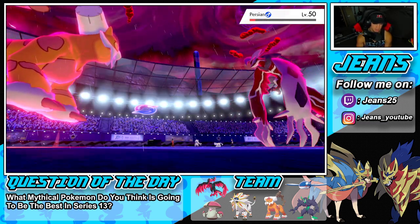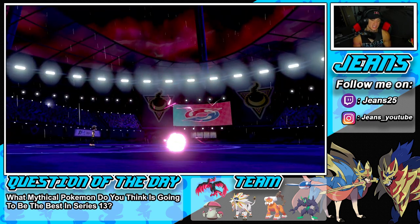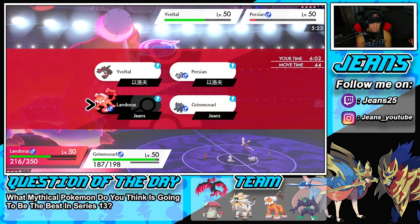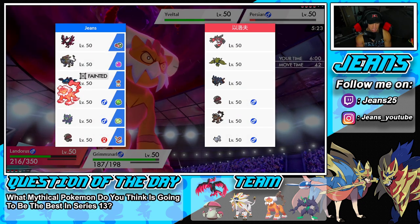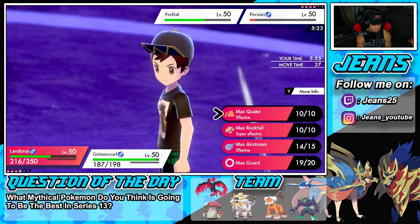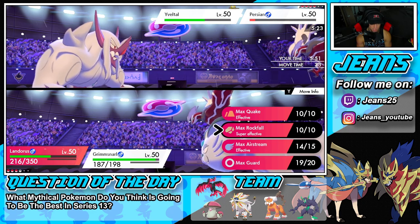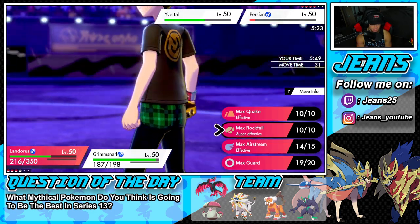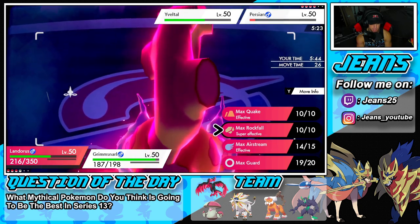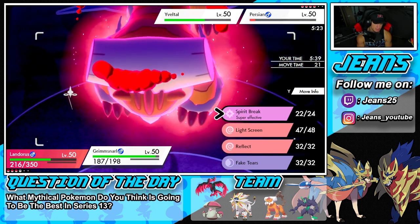He does have a Roseli Berry — that's a clutch turn for him. I need some speed here even though he's going to Icy Wind again. I go for Airstream and Spirit Break, he goes for Icy Wind dropping our speed — we take it back. Yveltal goes for Max Oblivion Wing to get some HP back, Grimmsnarl soaks it up pretty well.